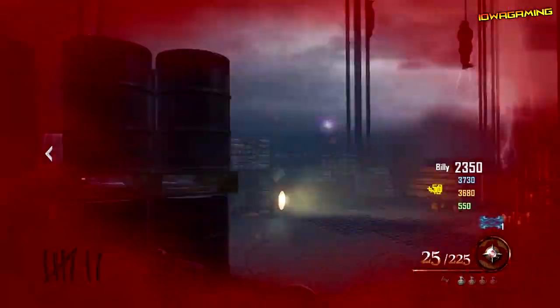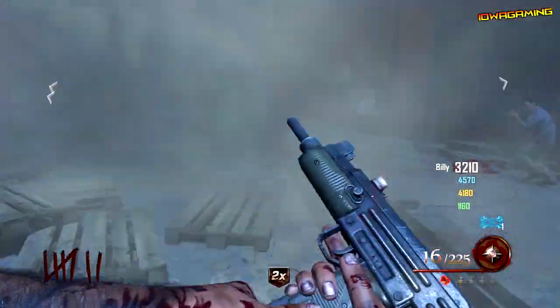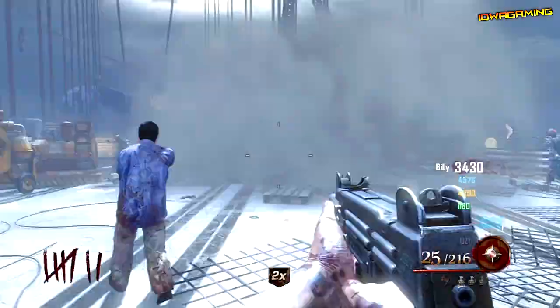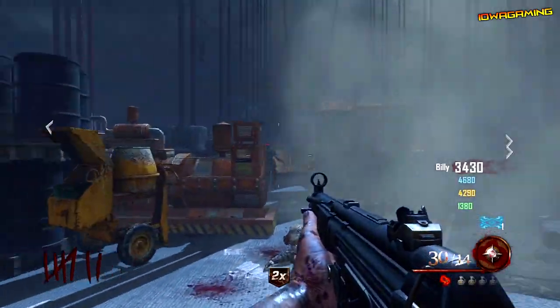Hey everybody, my name is Ryan and today in this video I'll be showing you how to upgrade the Hell's Retriever in Mob of the Dead for Black Ops 2 Zombies. This will allow you to get the Hell's Redeemer, which is the upgraded form of the Hell's Retriever — the Tomahawk you get from killing all the zombies in the three dog locations. The dogs will eat the zombies, they will disappear, and they will give you the Hell's Retriever.